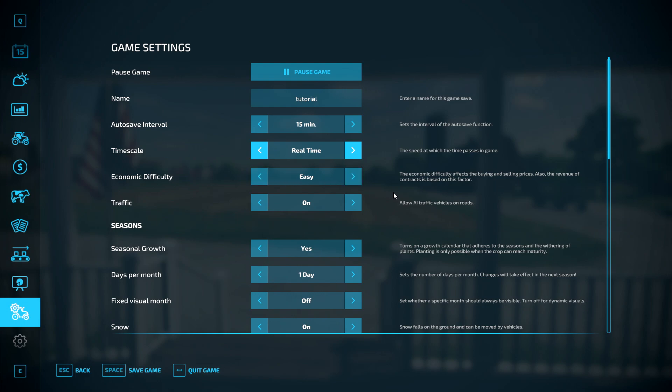Your economic difficulty is basically about buying and selling prices, and also your revenue and contracts — it's based on this factor. The higher the difficulty, the harder it's going to be for you to make a lot of money. So obviously if you're first starting off, the best thing to do I would say is keep it on easy.